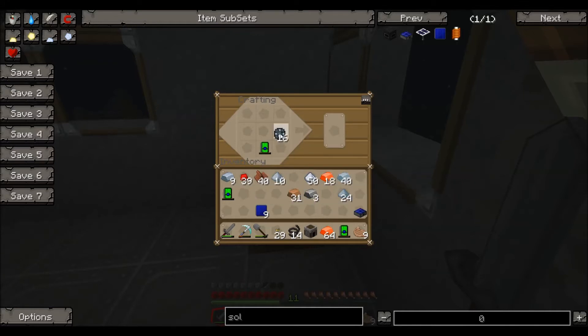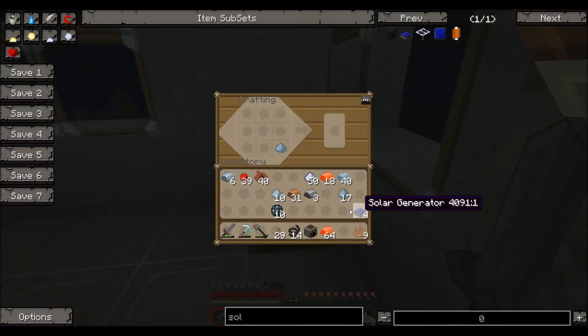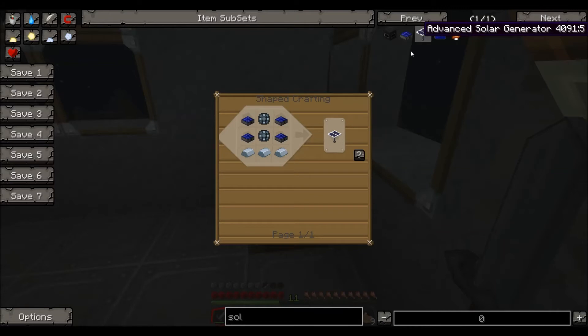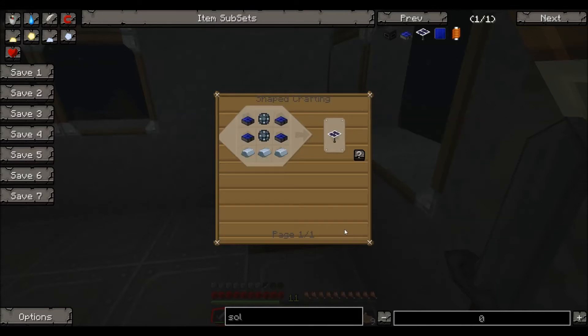We need to make another three of these. Let's do this quickly — it's just a shame the tablets don't actually stack. We've got our four solar generators now. So let's put the rest of this together — iron ingots along the bottom, four solar generators down each side, and the enriched alloy into the centre. I actually made far too many enriched alloys, but we need these for other machines anyway. And there you go — that's our advanced solar generator.